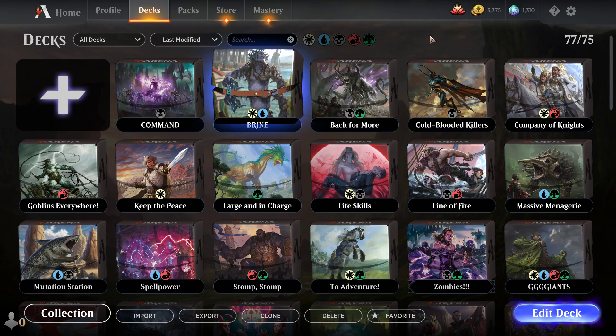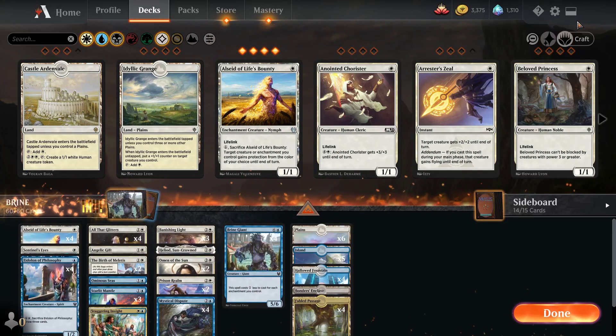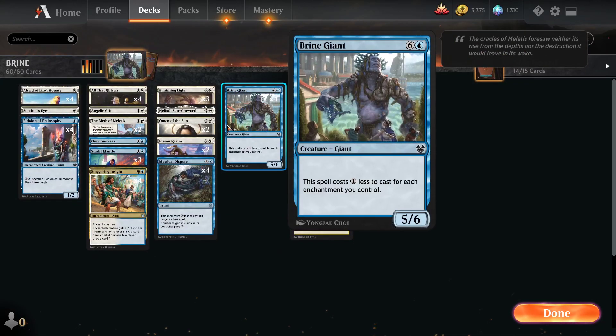Alright, we're doing some deck building today. The main question, the main theme of this video is: is this Brine Giant any good, or is it just terrible? It can potentially be a 5/6 for one mana, which is insane, but in my playtesting this has been complete garbage. So I'm gonna revise this deck, make some tweaks, and see if I can get this deck to be somewhat viable, because a 5/6 for one mana sounds pretty nice.